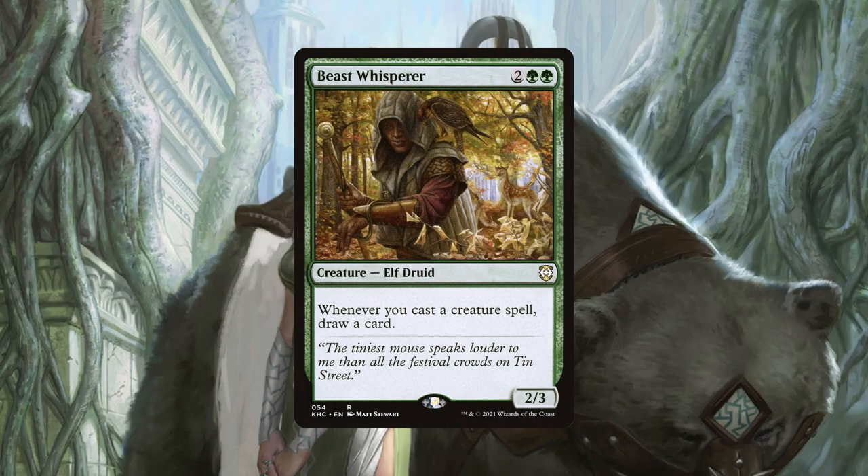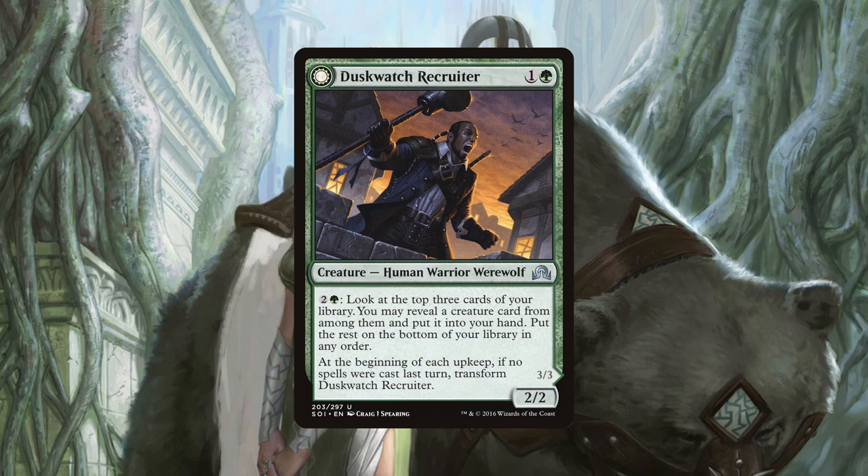Beast Whisperer is a four mana elf that draws us a card with every creature spell we cast. Because most of our spells we cast will actually occur on our opponent's turns, it's important to have card draw that can trigger at any time, not just on our turn. Duskwatch Recruiter allows us to pay two generic and a green mana as much as we'd like to look at the top three cards of our library and reveal a creature card to put into our hand. The density of creatures in this deck means that this ability will fizzle far and few between, and really allows us to dig for the right creatures we need at the given moment. Combined with the huge mana this deck can generate, it won't be uncommon to activate this multiple times a turn cycle, generating significant card advantage.